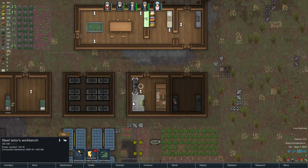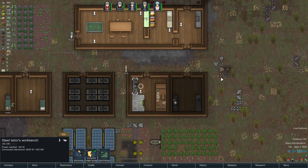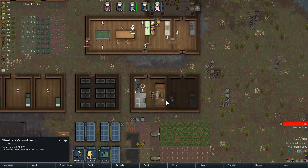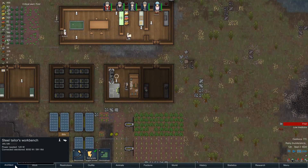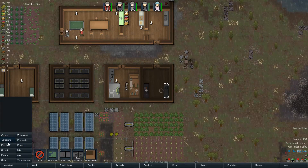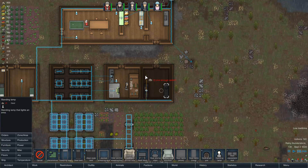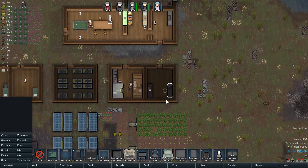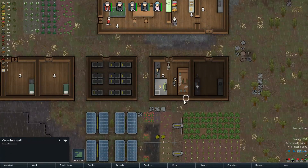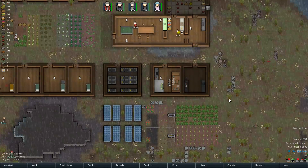We've got a smithing bench and steel tailor's workbench. We're going to toggle the power on for the tailor's workbench — I think we had some bills for some winter clothes there. We need a light in our second crafting room here, so let's do that. Quite a nasty storm out there. Tau is researching. Toggle that power on. I'm going to cancel these wood floor blueprints because no one's going to be able to get in there anyway.